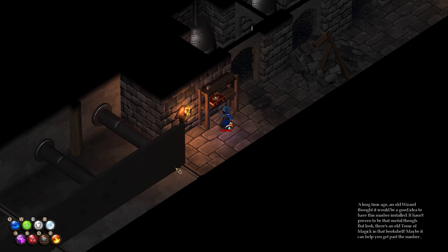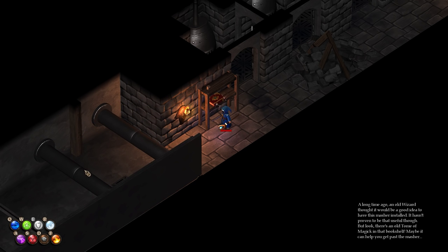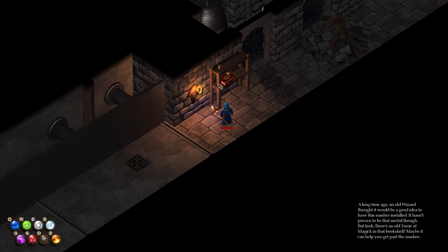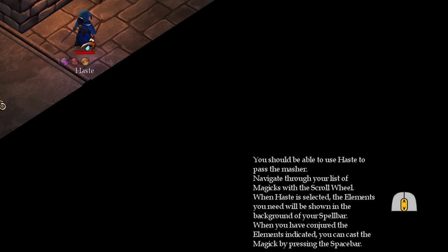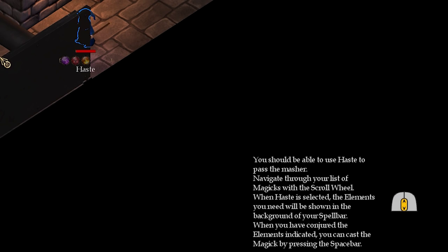A long time ago in a galaxy far, far away, an old wizard thought it would be a good idea to have this masher installed. It hasn't proven to be that useful though. I think that wizard might have been the headmaster of some sort of school of wizardry — what was the name of it? Hey boss, how do we make this game appeal to kids? I put a K in the word magic. Brilliant, Jim.